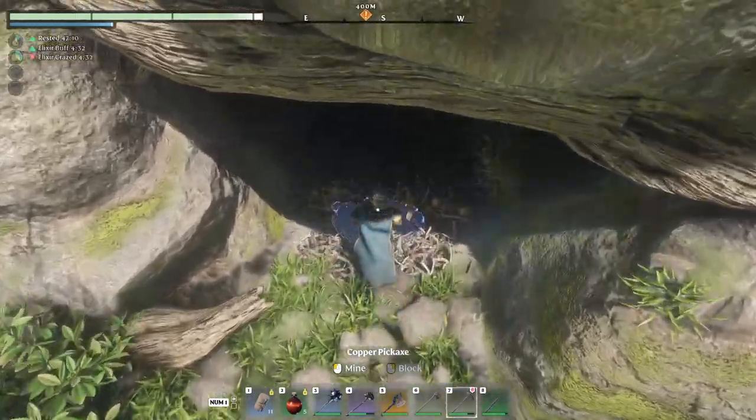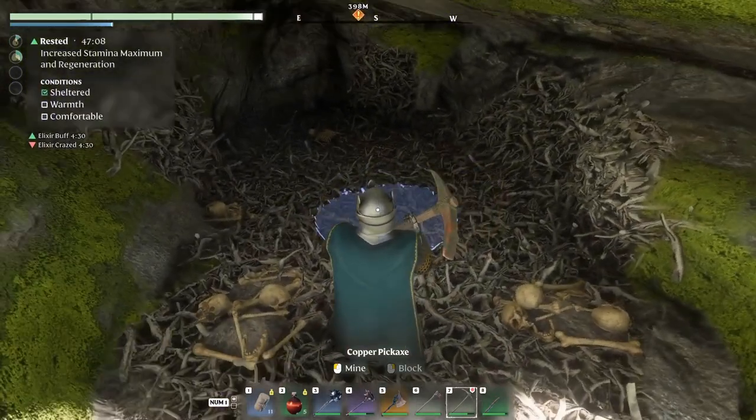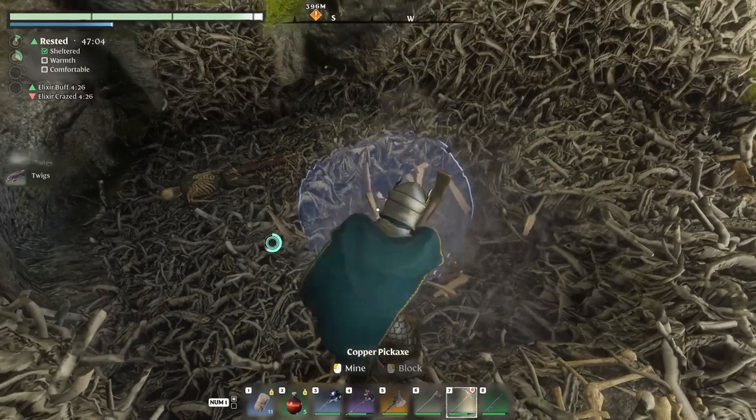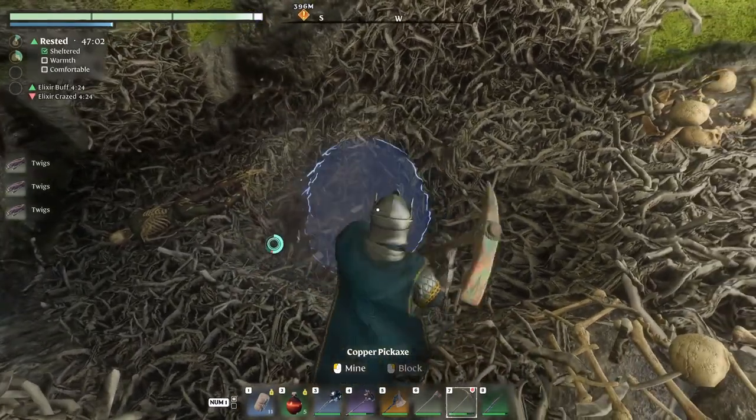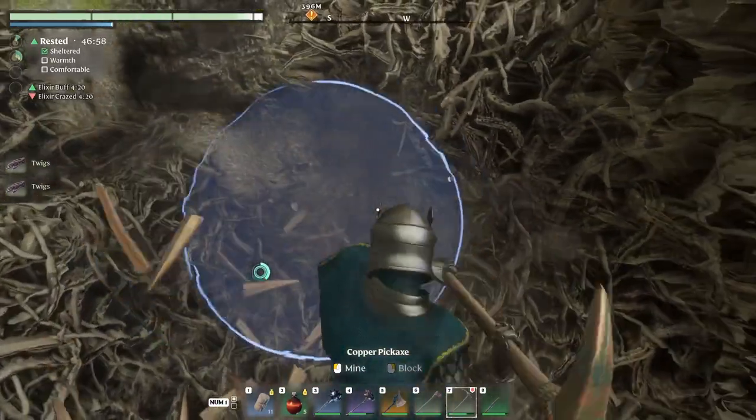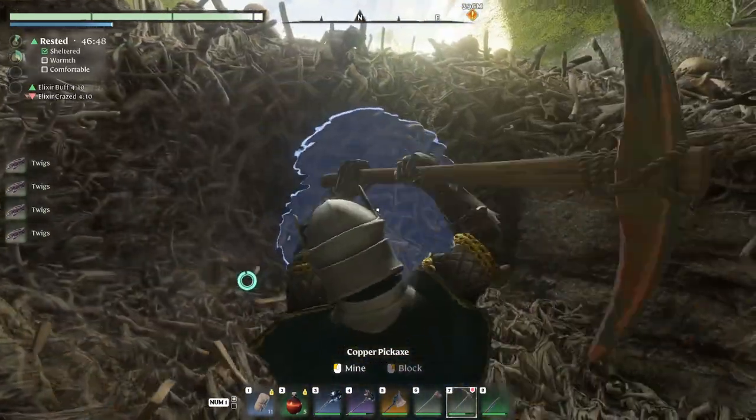Speaking of arrows, if you do need lots of twigs for crafting arrows, then mine wolf den floors. Pickaxe the twiggy ground and bundle them up and craft arrows until you're out of space. You're going to need them if you're using a bow or playing a bow class. Go get them, Legolas.